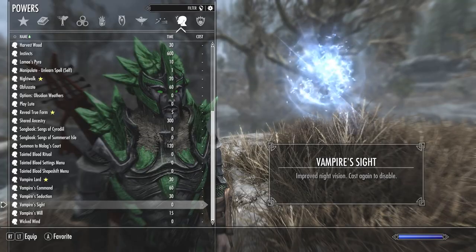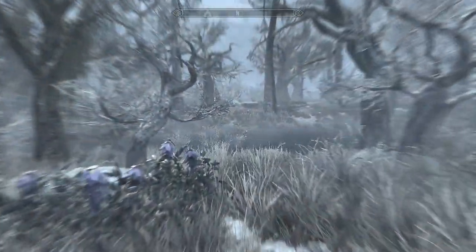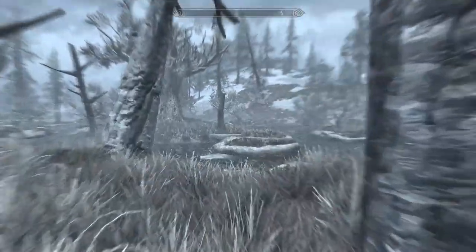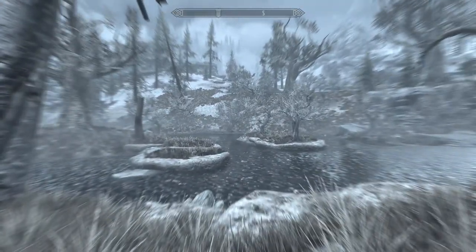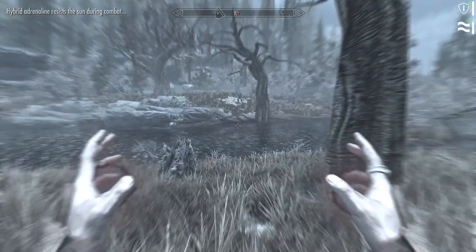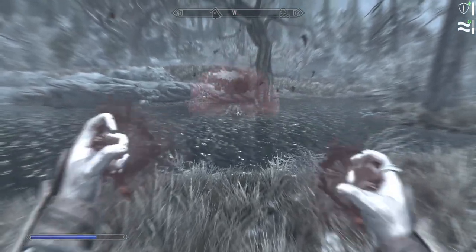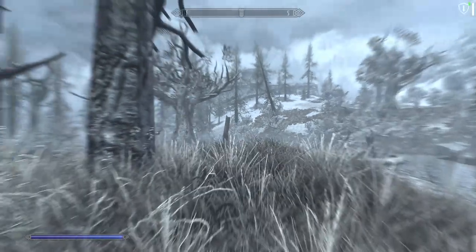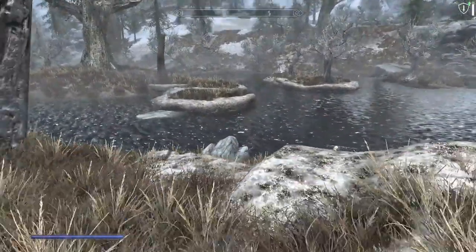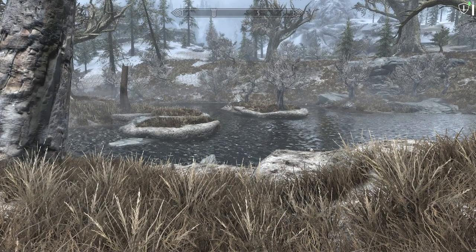Another really interesting power is called Vampire's Sight. As a vampire you can activate this any time, day or night, as often as you like — it's not a once-a-day power. It desaturates what you can see so that day or night things look pretty much the same. I've done half a playthrough with Vampire's Sight and couldn't tell whether it was midday or midnight. I highly recommend using it at night. We're going to do some sneaking into a fort up ahead and I'll give you a better demonstration soon.